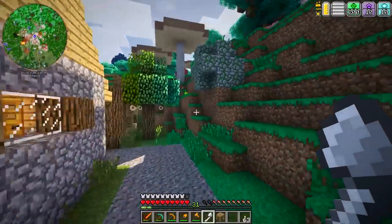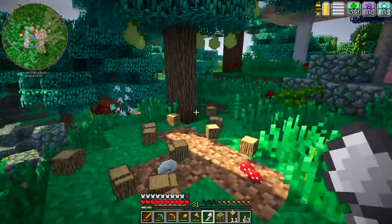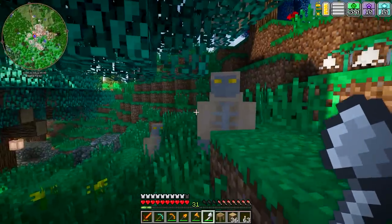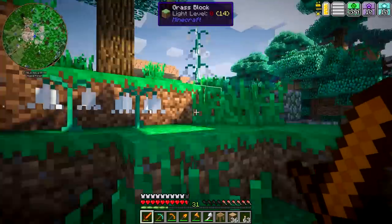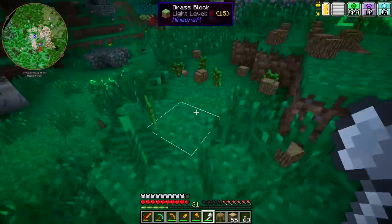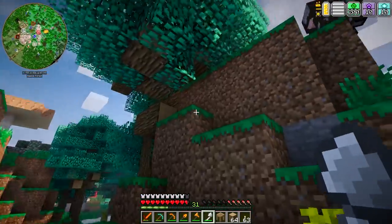Now I can chop down trees — lots and lots and lots of trees — which is going to be really important, because I'm going to need a lot of wood so we can start building ourselves a proper house. Right now we've got a house that was generated by Minecraft itself, and it's a very ugly house and I don't like it. So we're going to work on getting some wood between episodes, and next episode I will be back to build a house. Guys, if you enjoyed this video don't forget to like, subscribe, and leave me a comment. You can also find me on Facebook, Twitter, and Twitch — there are links in the video description below.